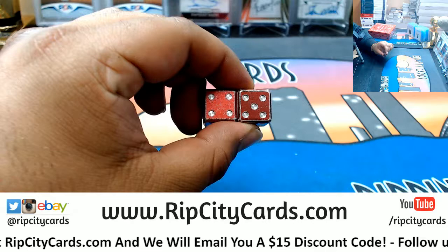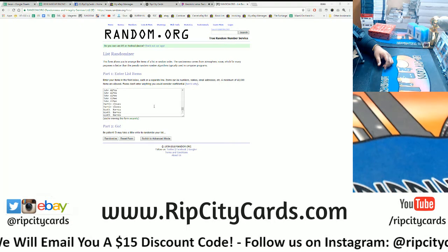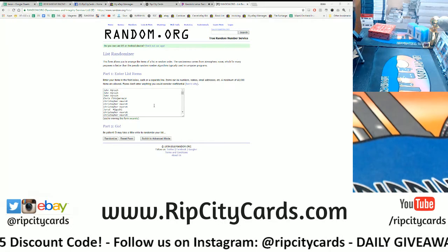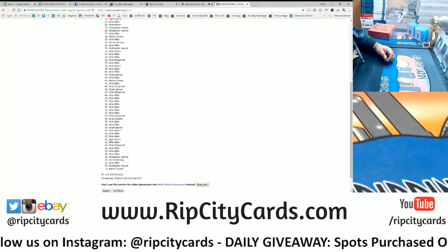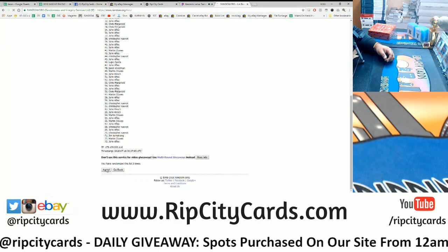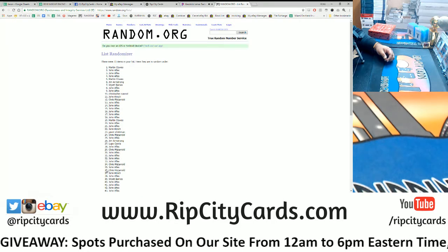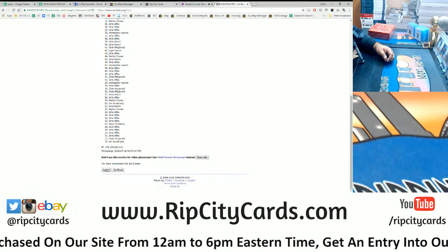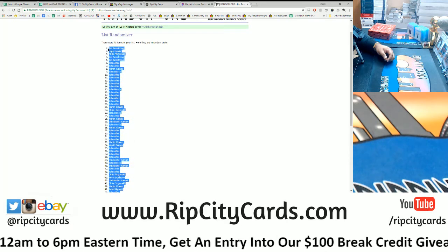We're gonna go nine times on the randomizer. I have all 73 spots here. We're gonna random the names and then random the drivers, match them up, and away we go — going nine times. Good luck. Seven, eight — money shot — nine! Boom, nine times and there's the random order.